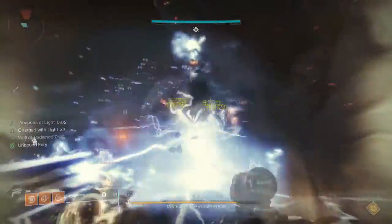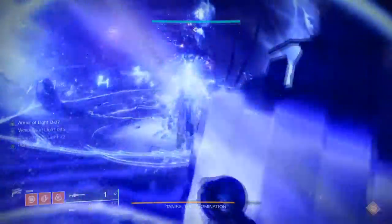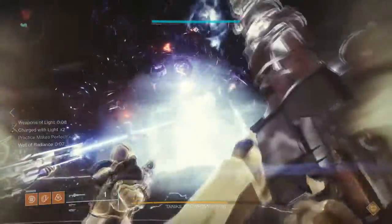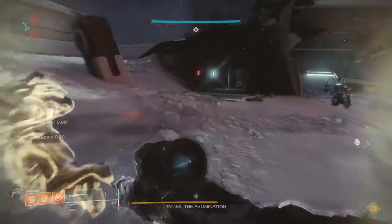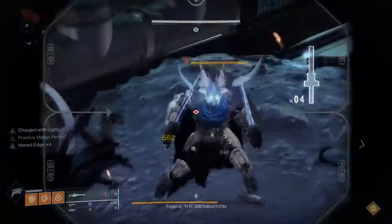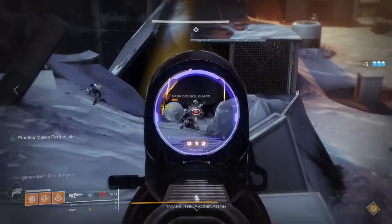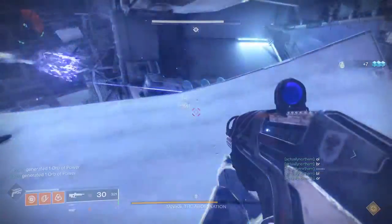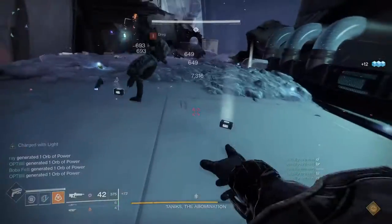Cloud Strike is probably the best damage option — it does insane damage. Slug shotguns are also great. My team ran Divinity with Izanagi's Burden and grenade launchers. Slug shotguns or Cloud Strike are my top recommendations. Always make sure the Divinity user is landing their shots consistently. Once the boss reaches a health threshold, he'll slam everyone out — jump back in and continue the damage phase. You can chunk a big portion of health if everyone's leveled up and coordinated.